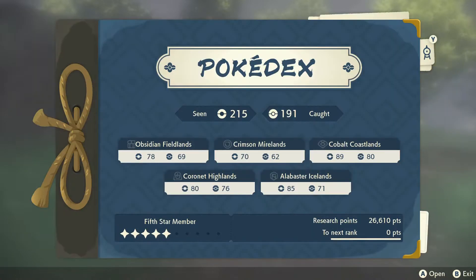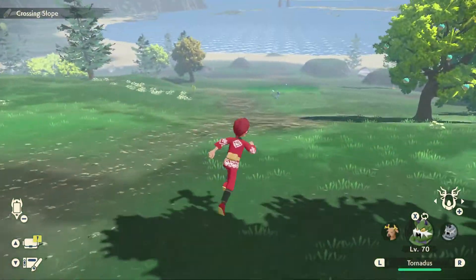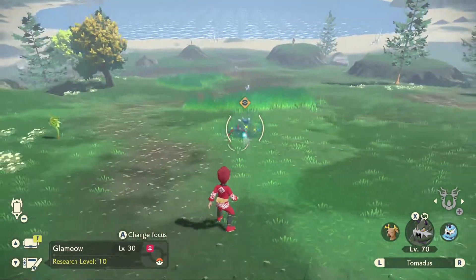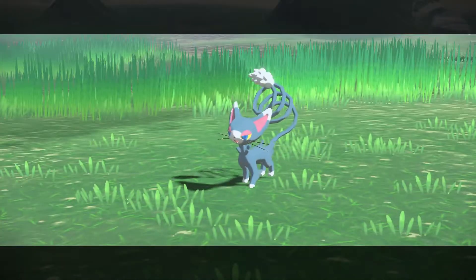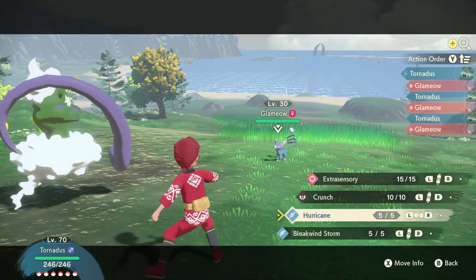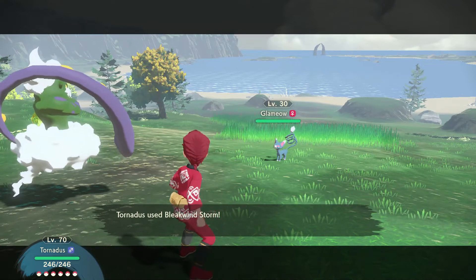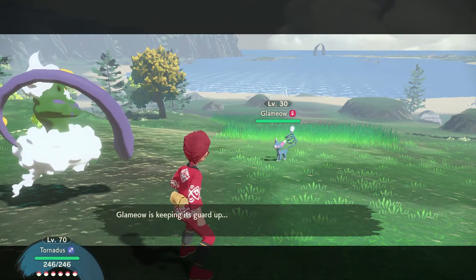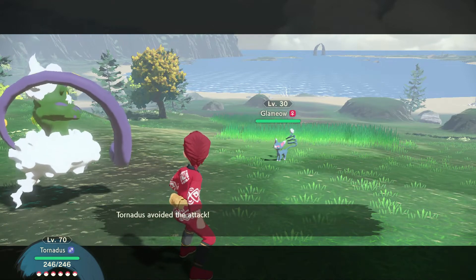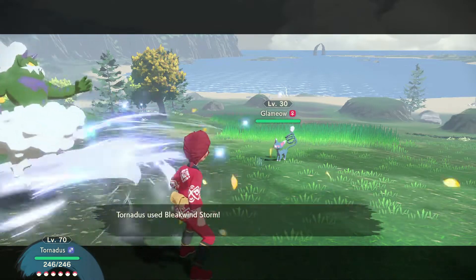Let's get one of our tasks done. We're going to send out Tornadus and go ahead and throw Tornadus into battle. Then we'll try using Bleakwind Storm. Let's go and use one - we need to see how to use it during battles. Every time you use it, Tornadus keeps on avoiding attacks. Let's go ahead and use Bleakwind Storm.